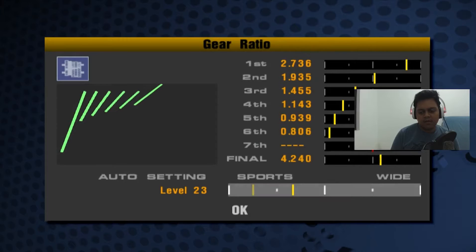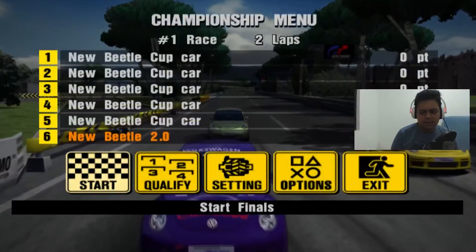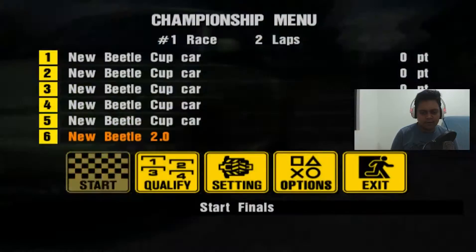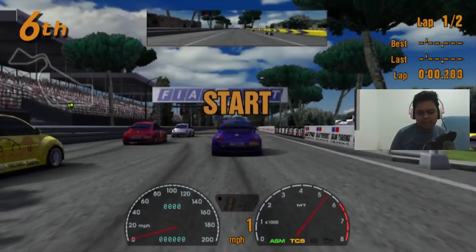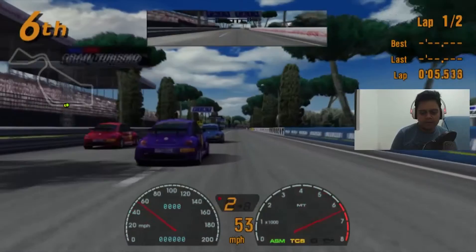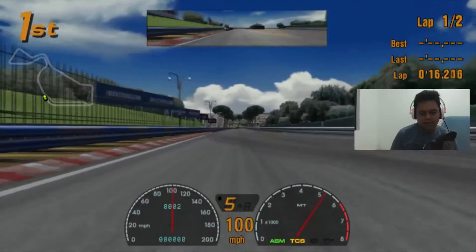This circuit demands high downforce because there are a lot of corners — it's a street circuit. We're going to start our first race. All competitors are using the VW Cup car. This is the Rome circuit on the old layout; the newest layout is not like this.